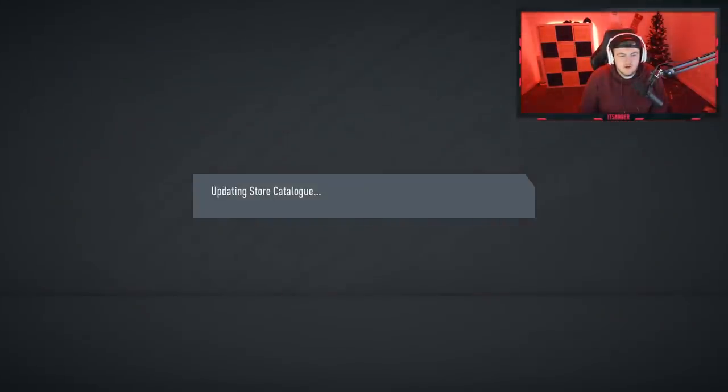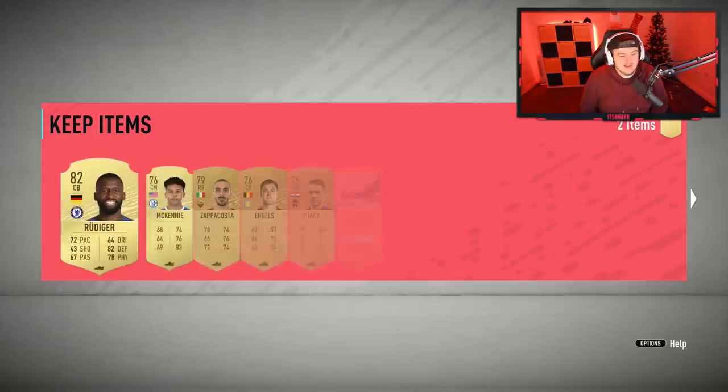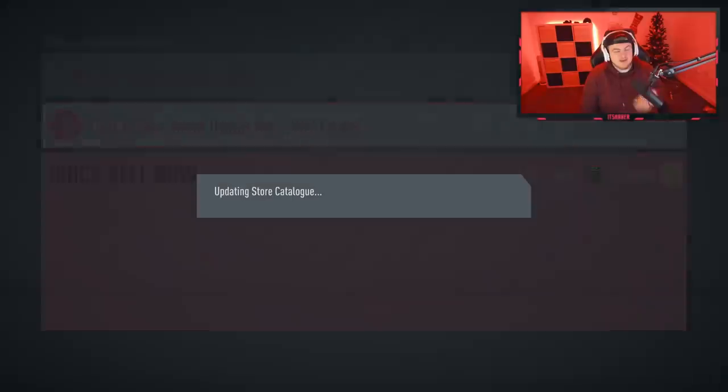We'll see if full red can help us out, moving on to the next mega pack and the rare players pack — probably won't but we'll see. And it's gonna be a no-board again. So it's gonna have to be the rare players pack that saves us in this. Come on please, rare players pack — can we get a walkout?